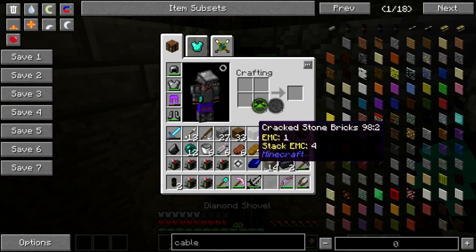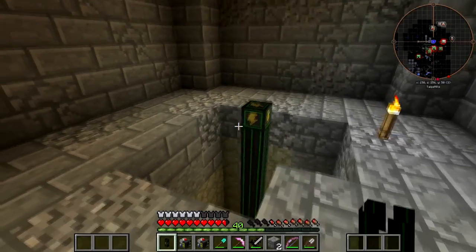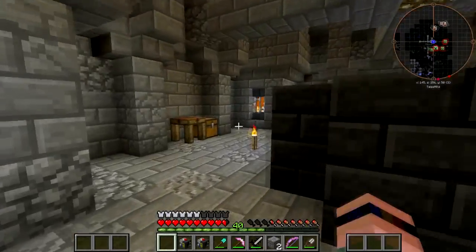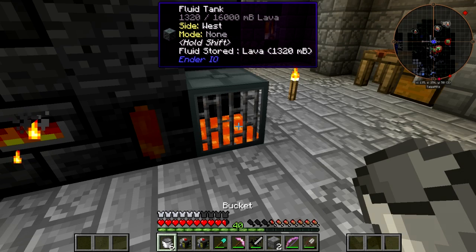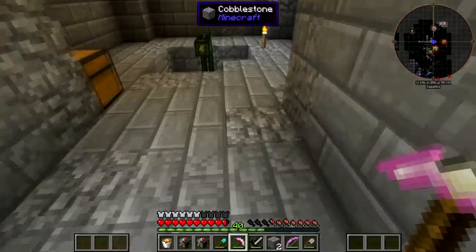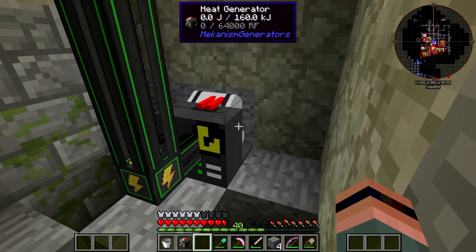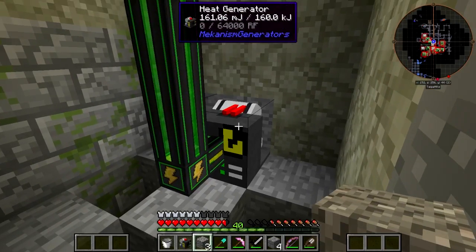Yeah, that's gonna be enough — I mean just barely, but it's enough. At its full capacity, this monstrosity I'm building is going to have eight heat generators. How they work is you surround them with lava and they generate free power basically forever. Right now this is pretty weak sauce.